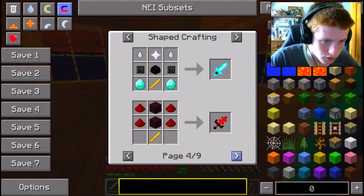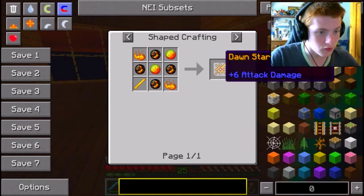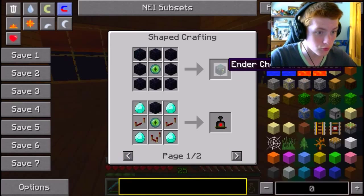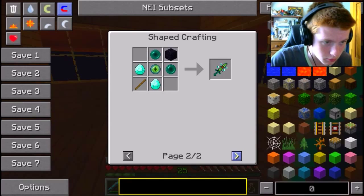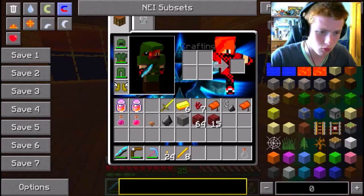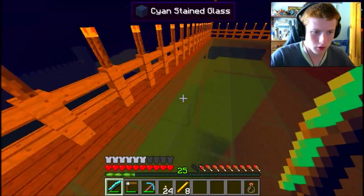There was definitely more uses — whoa, hang on a minute. Uses of this — there we go, so that's what we need. We have everything there except these two, so I can easily make them. That seems quite cool — I think that has teleporting abilities, I'm not too sure. Anyway, we might as well go and create that forcefield maker now, because I'm pretty sure it will still work.